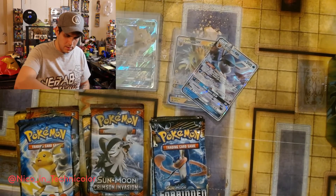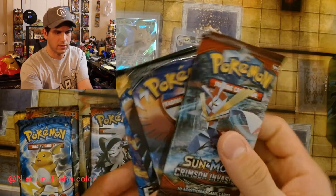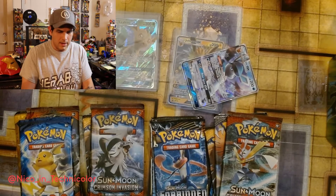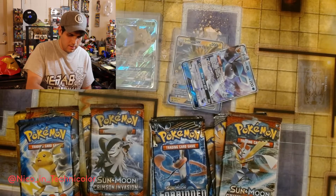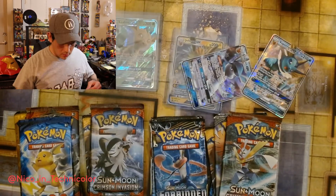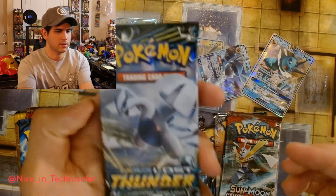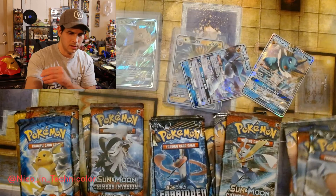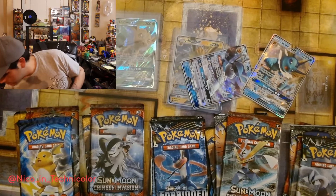It does — it has Crimson Invasion, Burning Shadow, Sun and Moon, and Evolutions. Okay, and our last one — the water guy — got right here. Seems nice. The top pack is very interesting: top pack is Lost Thunder, Crimson Invasion, Burning Shadow, and Steam Siege. We got three Evolutions at least.